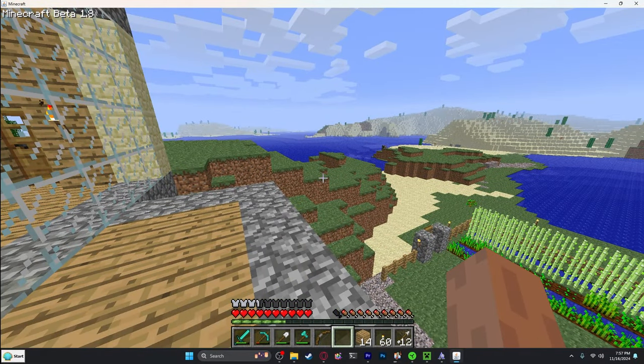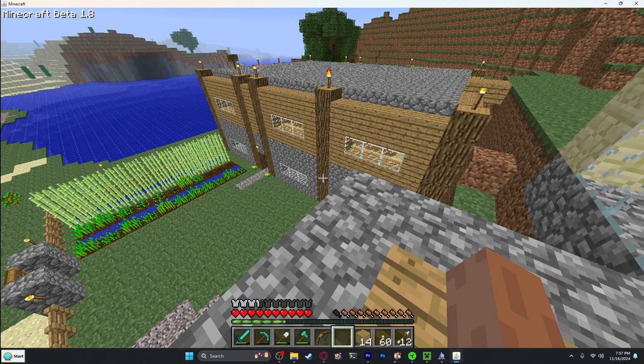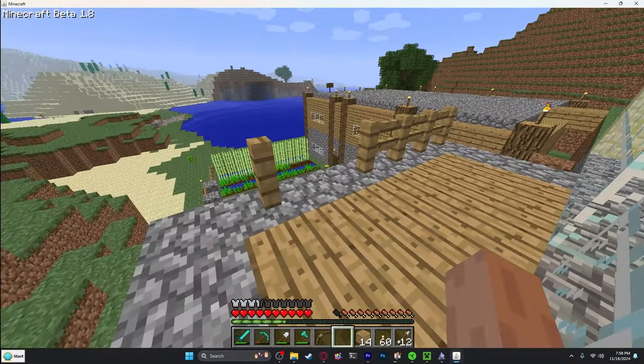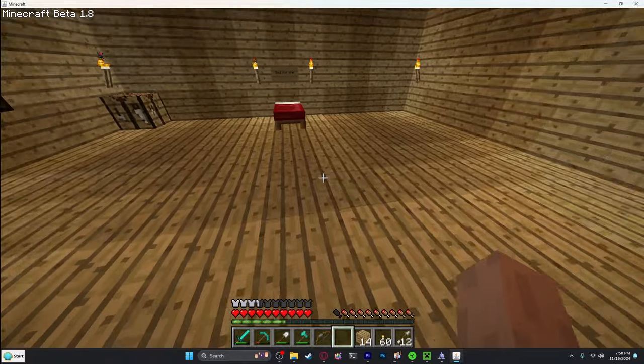You can see the vision, right? We got that main house down there and then I have my villa up here. Let's build a little gate so I don't throw myself off by accident.